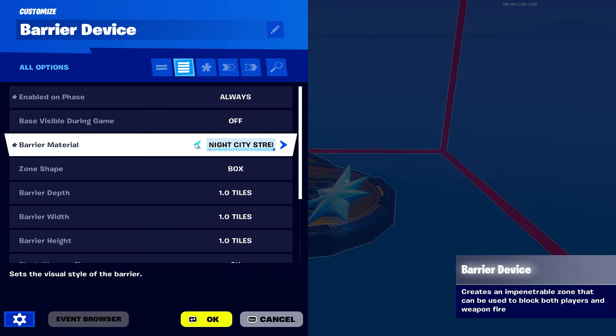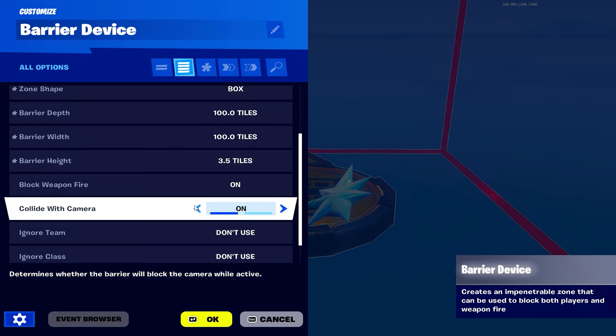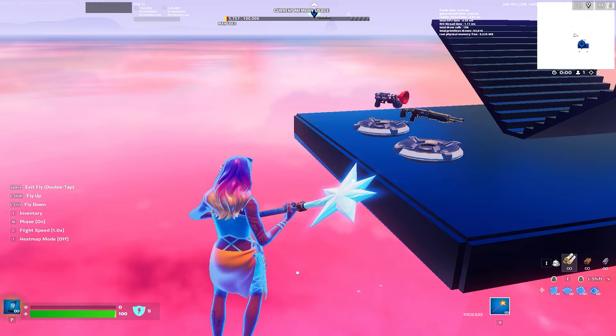Choose a material - I like Dream Sky because it looks nice. Set the shape to box, width 100, length 100. For height, I think 3.5 if you put this at the very bottom will be your exact height. Block weapon fire off, collides with camera off, structures to allow building on.